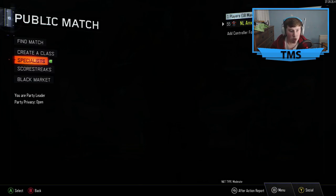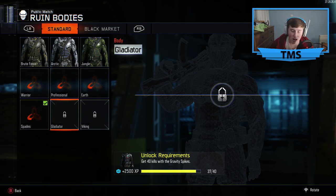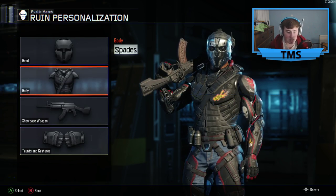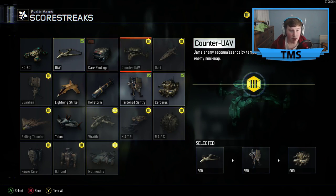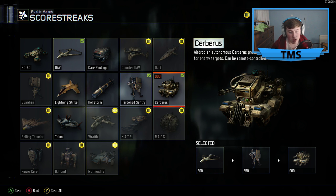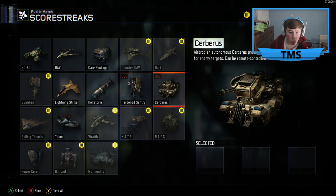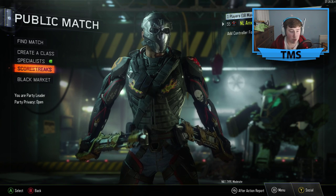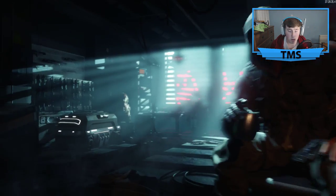I've been trying to get the gravity spikes maxed out, but when you play hardcore it's hard to get it. I only need a few more gravity spikes, so that'll be pretty sick once I get that done. For score streaks I've been running UAV, Sentry Gun, and Cerberus because in hardcore, sentry guns are fantastic — they're so good. That's really a must if you're a hardcore player.